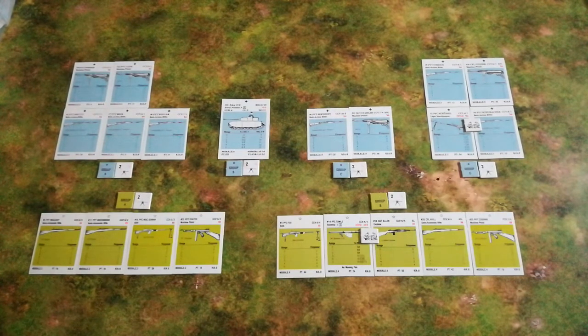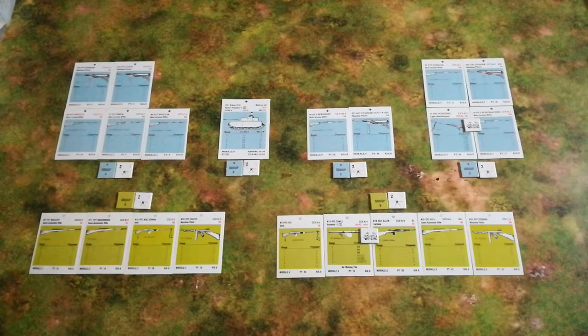The victory conditions are fairly straightforward. The Germans must break the US squad to get through. If the US squad has not been broken by the end of the first deck, then it's a US victory. Straightforward — that's all we've got.